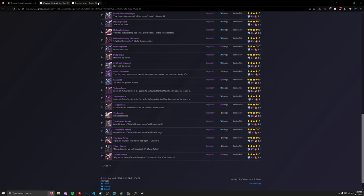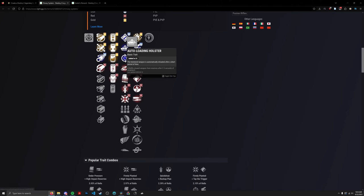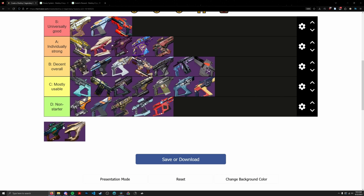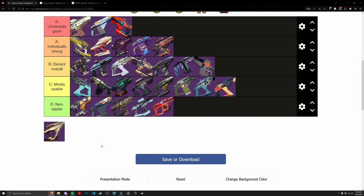Trinary System is a Gambit Fusion Rifle — an Adaptive Frame with Auto Loading, Slideshot, High Impact Reserves, and Demo. No good damage perks and no great reload perks. It's okay. Going in C tier, right next to Hollow Words. Hollow Words is Precision and Trinary is Adaptive, with Trinary having slightly worse damage perks.